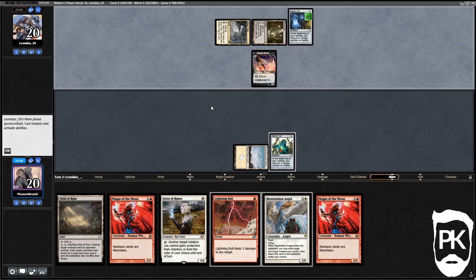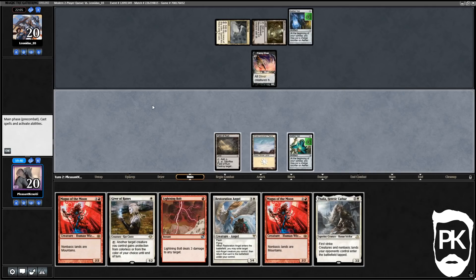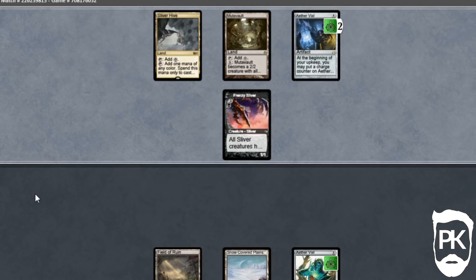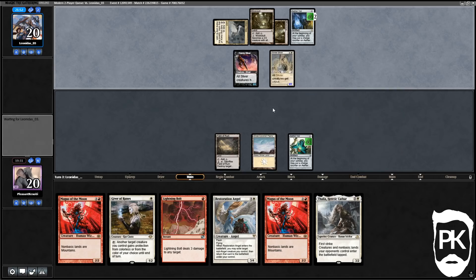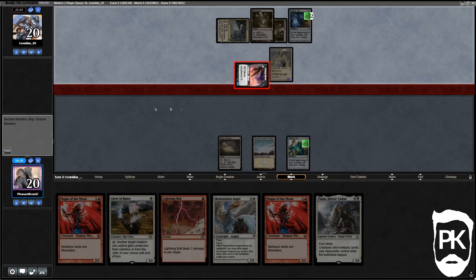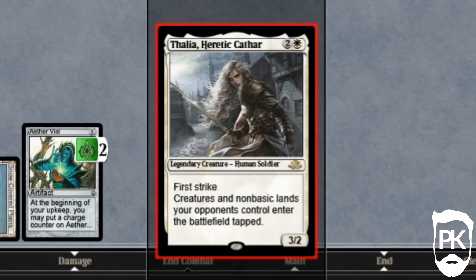We want to draw a two-drop here. We did not draw it — okay, that is fine. The Frenzy Sliver is going to attack as a 2/1 — the art for this Frenzy Sliver looks literally brutal. They play Sinew Sliver. We're gonna take three here. At least Magus of the Moon will shut off these Mutavaults. We draw a land, and we cast Thalia Heretic Cathar — this will slow down their board state and mess with their mana and blockers.